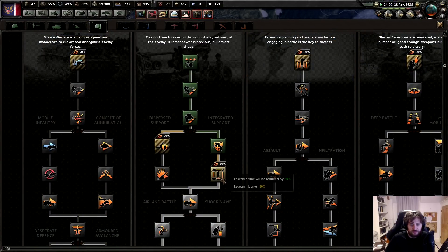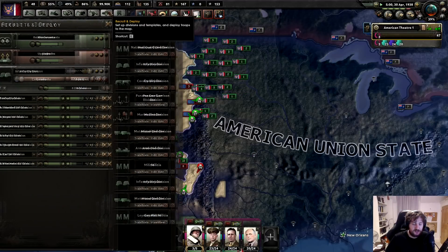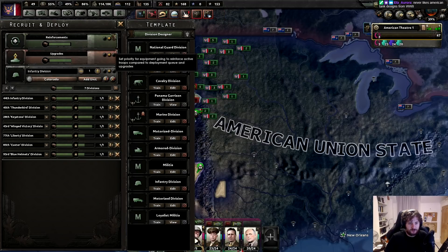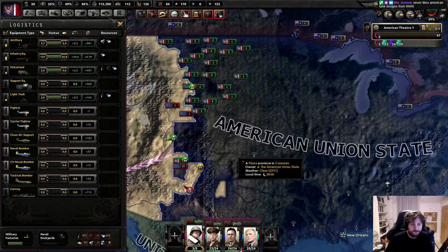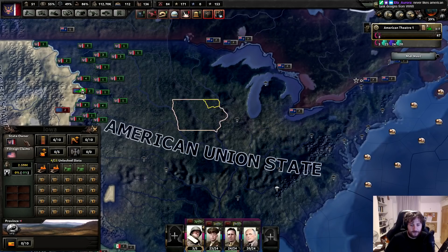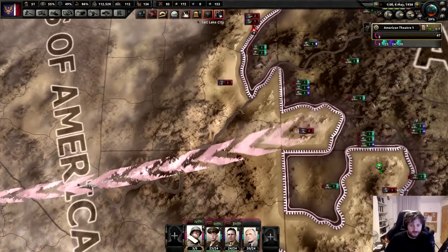Look at this - we're just blitzing through, man. Soft attack and organizational defenses - nice. I think I probably need to turn down some of these attacks because I'm going to run out of equipment eventually, and also manpower. Once we get all our manpower back, it's all going to be gravy. Yeah, these guys are going to be in trouble - they have like no strength.